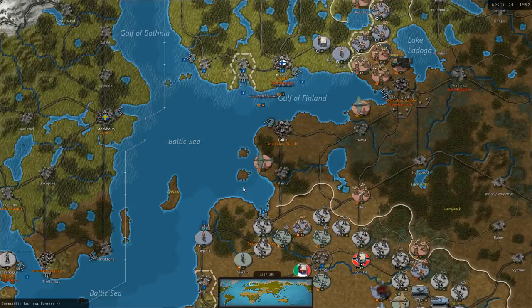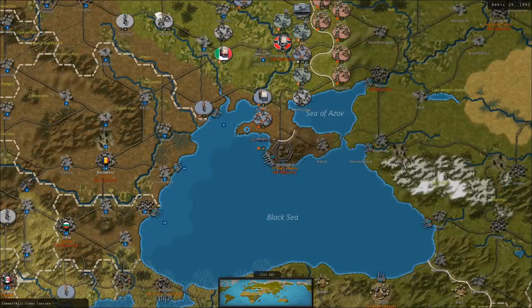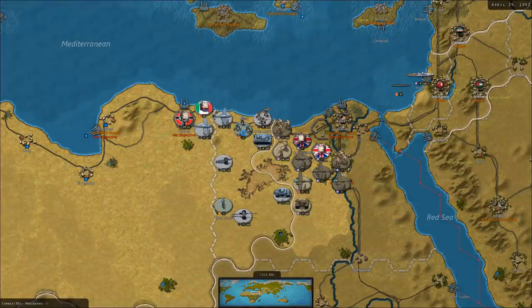The Soviet Air Force is getting involved — escorts, interceptors, and bombers. The Soviet Air Force is quite large at this stage of the war. I don't know if this turn will be a good turn to start the formalized offensive. It looks muddy right now, still April. It'll be early May by our next turn, so we may want to wait one more turn until June.